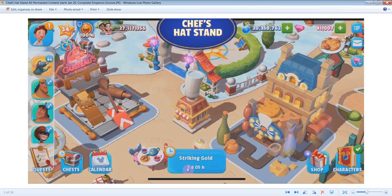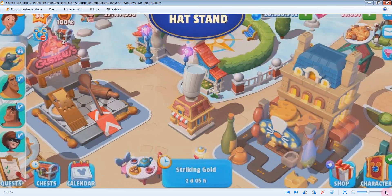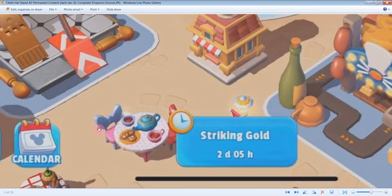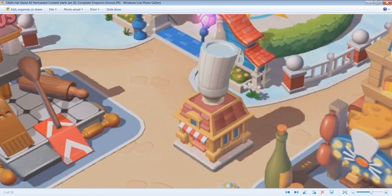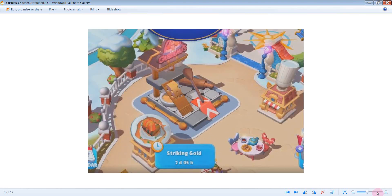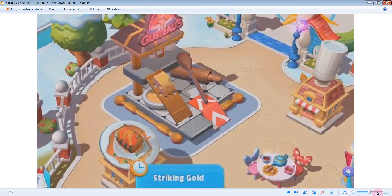Because you have to complete Emperor's Groove before you get to Ratatouille — that's the bad part. But actually the good thing is they are going to have all these little mini things that they do, like Striking Gold, those little mini events, so that you can get at least like the hat stand and some of the rides and things, even though you won't be able to get Remy, Colette, and Linguini until you finish Emperor's Groove. So January 26th — they're going to give us all this stuff in the patch notes anyway, you just go up here to that little envelope.